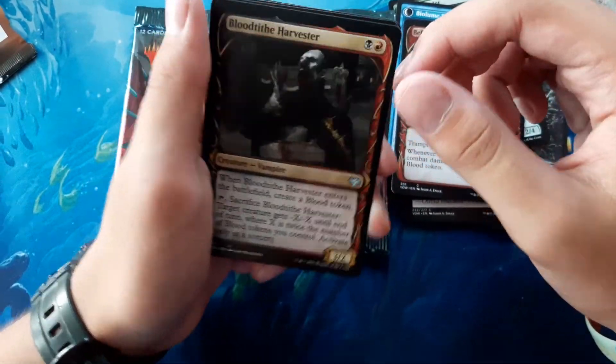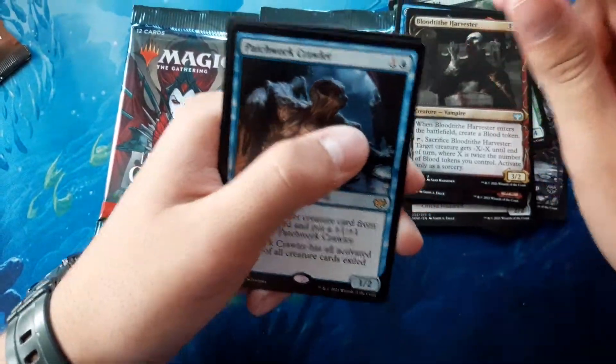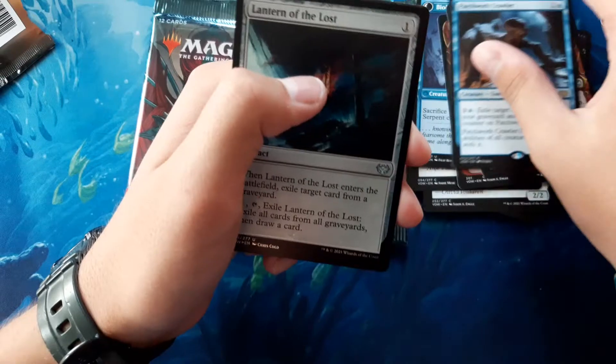Oh, Showcase Blood Tiffy Harvester, Patchwork Crawler, Foil Lantern of the Lost.